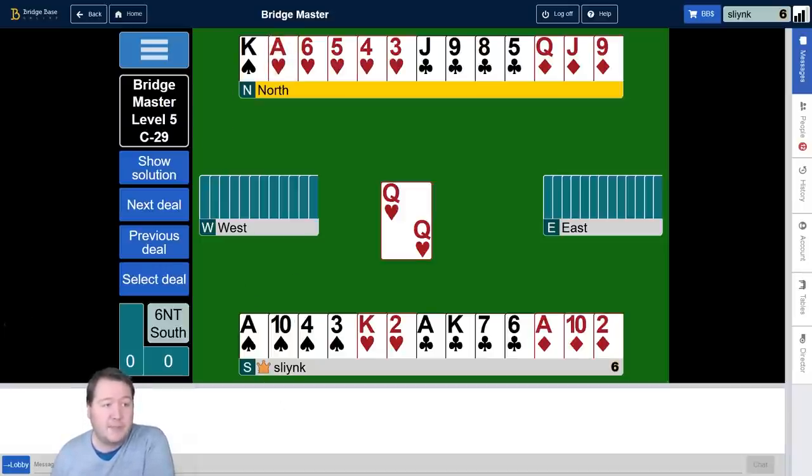We're in no trumps, and we've got two spade winners, we've got two heart winners, we've got two club winners, and a diamond. We've got seven tricks here. We need to find five more.